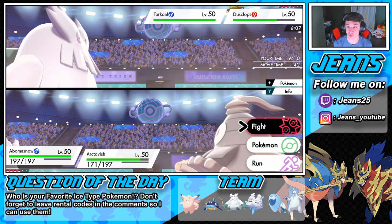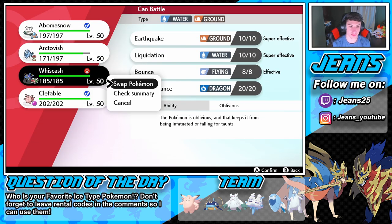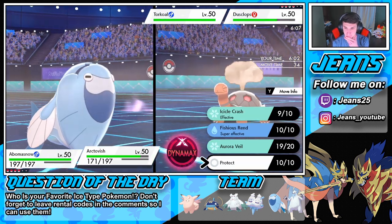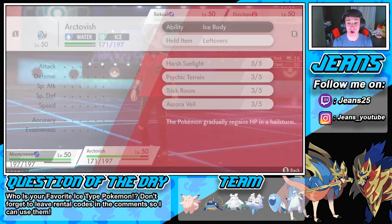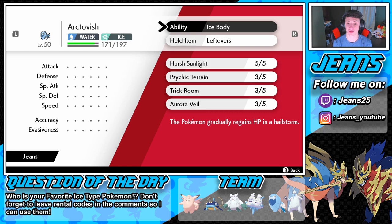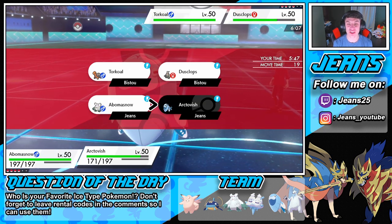We have the Aurora Veil — I'm gonna swap to Wishiwashi here. Let's go Wishiwashi, pop in here, and I think we just go for that Protect. How many turns do we have left in the Aurora Veil? Let me check it out before we make a call. Look at everything going on: Harsh Sunlight, Psychic Terrain, Trick Room, and Aurora Veil. This is absolutely nuts!